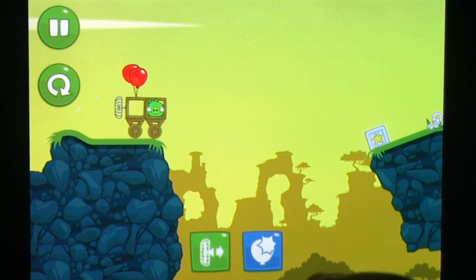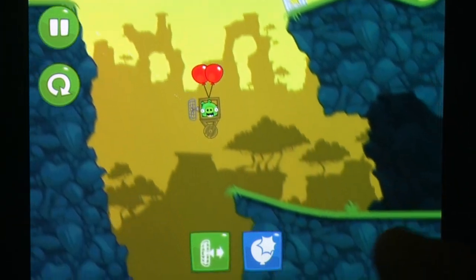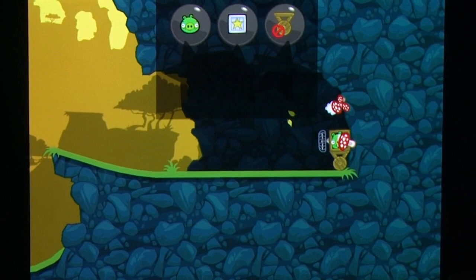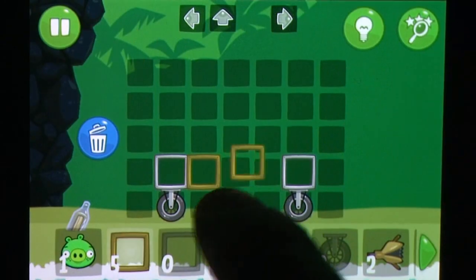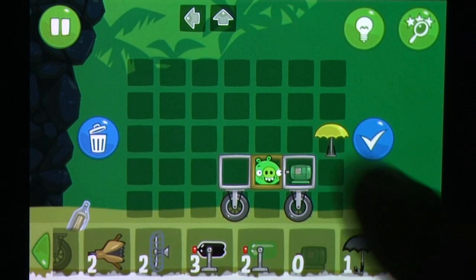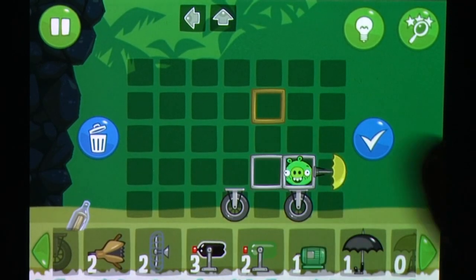Only one star is awarded for completing the level, while the other two require you to pass minimum requirements, such as finishing the stage in a time limit or not using particular items. There's a lot of content too, with the first chapter being dedicated to ground-based vehicles and the second focusing on flight. Earn enough stars and you'll unlock bonus stages that allow for far more free-form engineering in your solutions, something that's further explored in the third sandbox chapter, where you'll need to make multiple vehicles on the same stage to collect all the available stars.